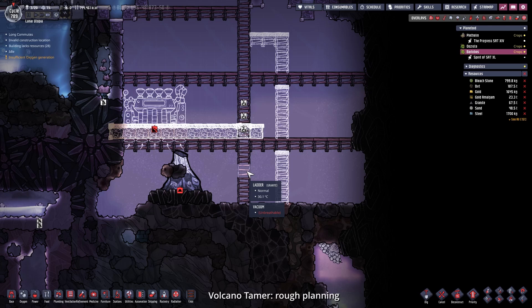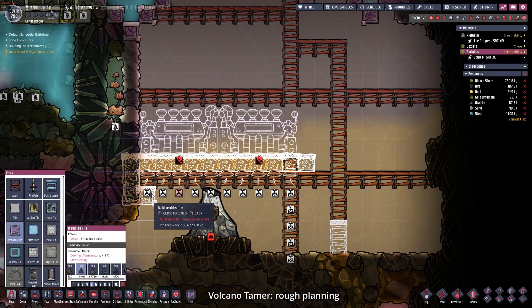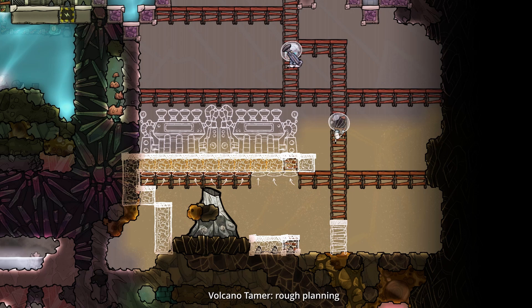Let's place down a little bit of insulation. This part is made out of ceramic, because you want the least amount of heat being transferred to the steam turbines from the volcano. The rest of the insulation will probably just be built out of igneous rock. The steam turbines by the way can be built out of anything that you want. Now we let the dupes deconstruct the ladders and place down a couple more insulation tiles made out of normal materials.